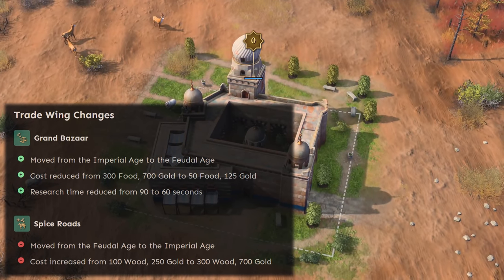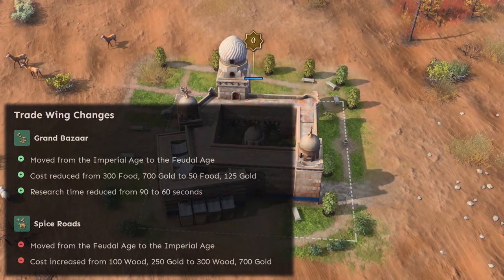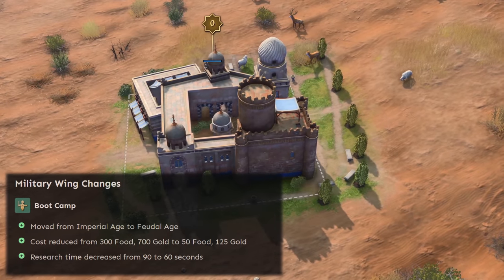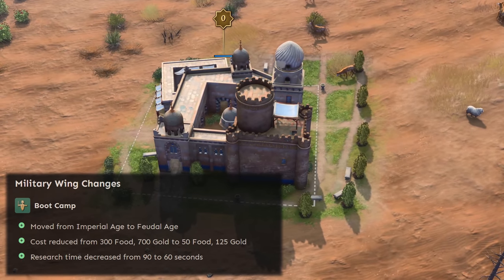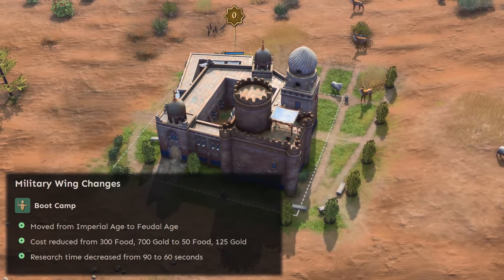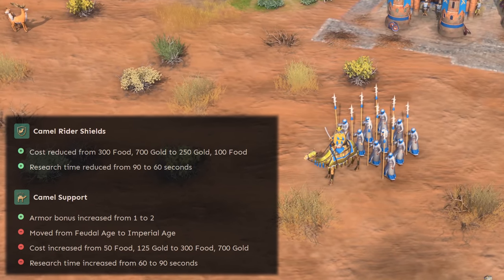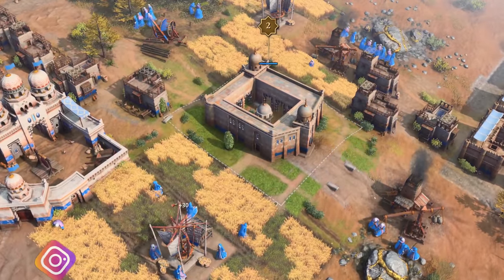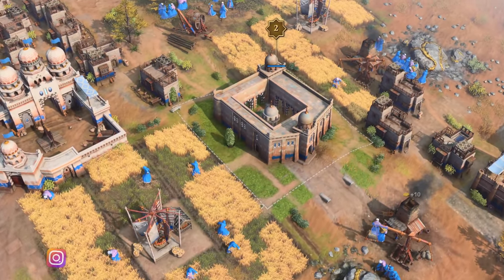From the trade wing, Grand Bazaar gets the same treatment, moving to the feudal age. The trade wing is usually still skipped, but this change could prove useful in certain maps or in team games. From the military wing, boot camp moves to the feudal age, which I think is one hell of a change. This makes the Abbasid infantry scaling scarier, especially given how cheap the technology is now. Camel rider shield and camel support swap places as well — camel support in the castle age alongside boot camp's buffs would have been way too OP. Honestly, I'm not sure the Abbasids needed this many buffs given their healthy win rate, but let's take a look at the other civ changes first before making this conclusion.